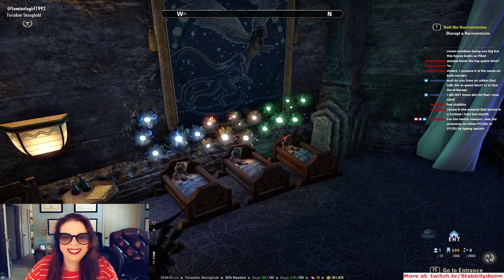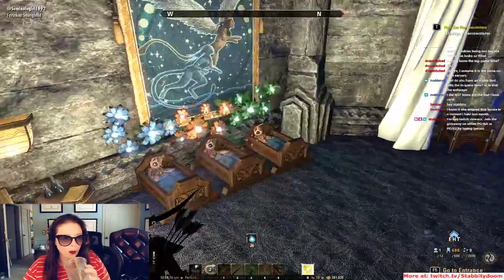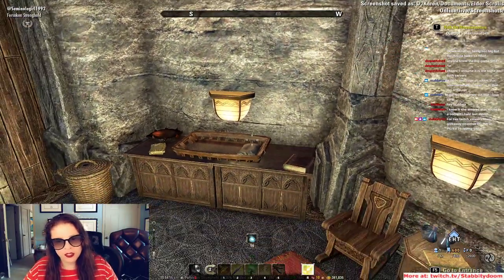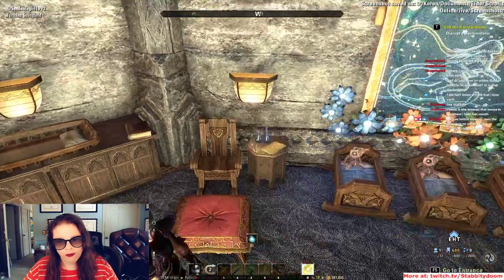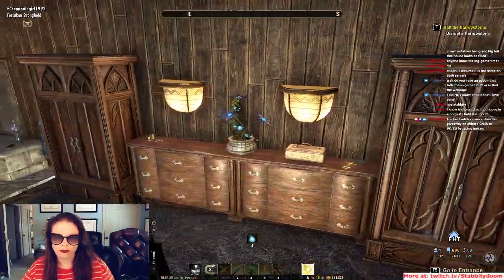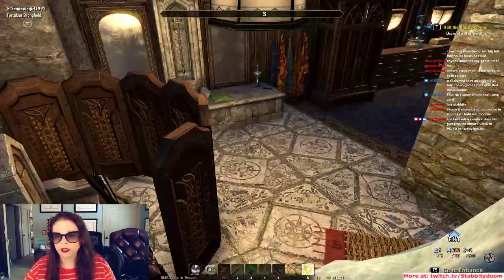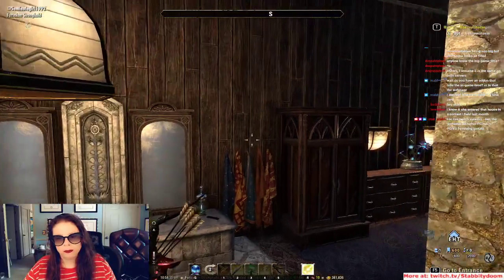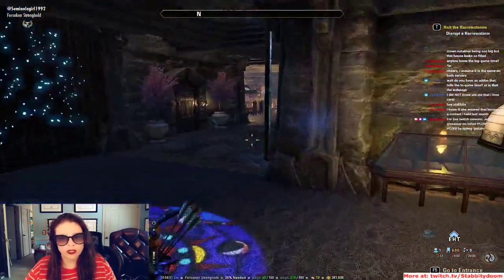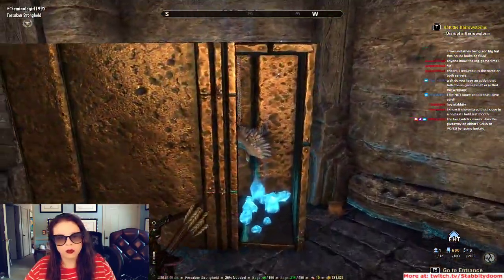Look at the difference between this and the body parts in the last one. Is that a changing table? That's wild — I never would have thought of that. This is so nice. Toilet. This is quite lovely — I really like this, Seminole. Then again, I've always liked your style. I've seen a lot of her homes and I've always liked all of it.